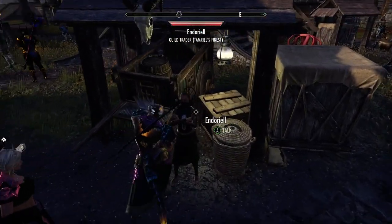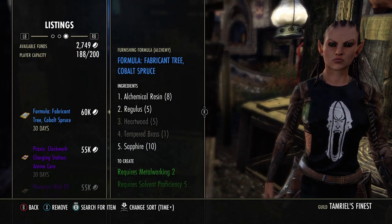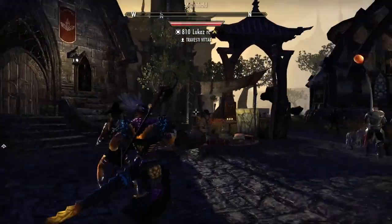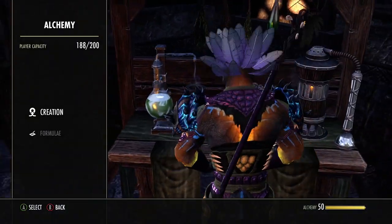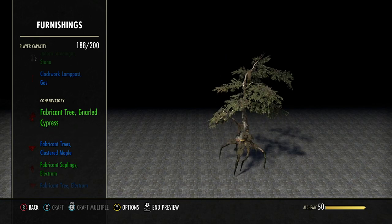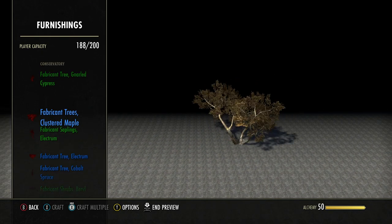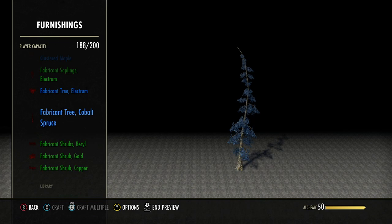Actually let's look at what that is — hold on, go to the guild store. Okay so that is a formula and it's the cobalt spruce tree. Let's go look at it — that will be in alchemy, that's what formulas are. Go to formula, all the way up. Oh there it is — fabricant. Yeah, see that's huge. That's right beside my alchemy table. Clustered maple I got yesterday, saplings I've had for a while, electrum — and here's the cobalt. That is pretty good, wow.